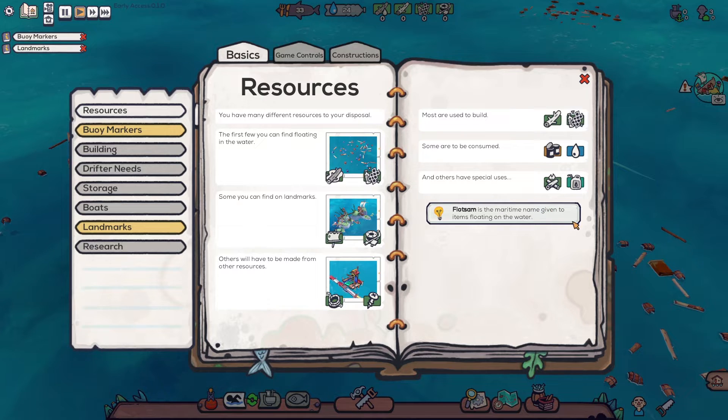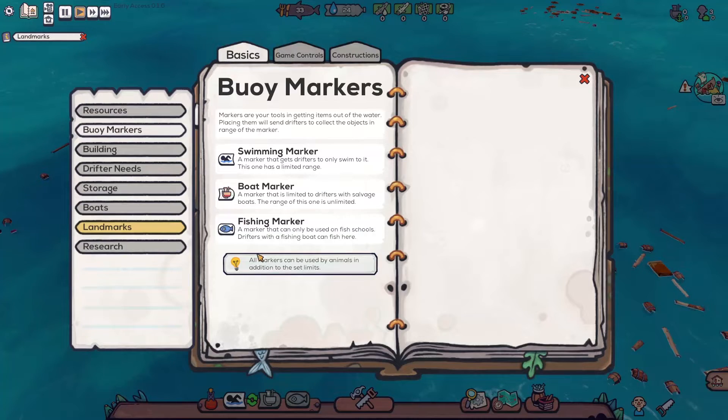In case you didn't know, Flotsam is the maritime name given to items floating in the water. You might have heard it in the term 'Flotsam and Jetsam.' Buoy markers are our tools for getting items out of the water. Placing them will send drifters to collect the objects in range. There's the swimming marker, boat marker which is limited to drifters with salvage boats with unlimited range, and the fishing marker which can only be used on fish schools.